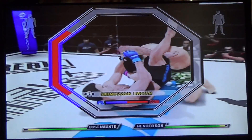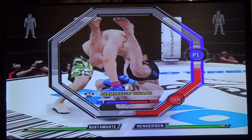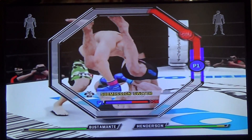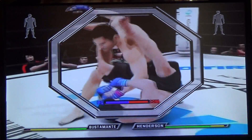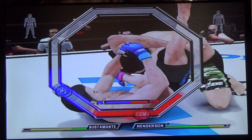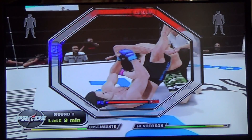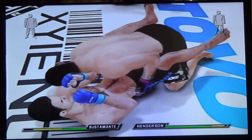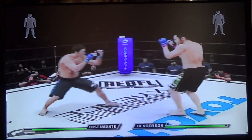Murillo going for a triangle choke and now switching to the armbar. Henderson has pretty much solid submission defense. Switching again to a triangle choke. But now Henderson is sweeping away and he escapes. It wasn't close. He's back up.